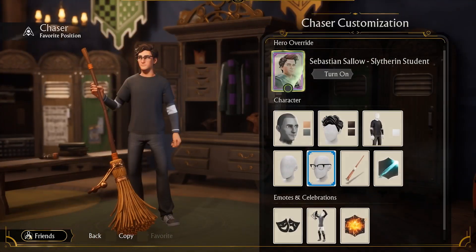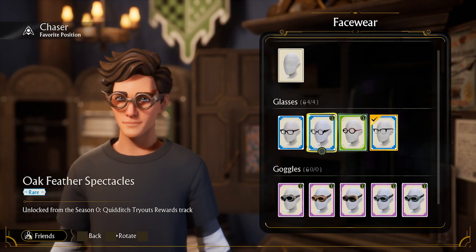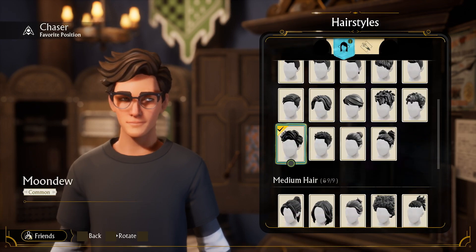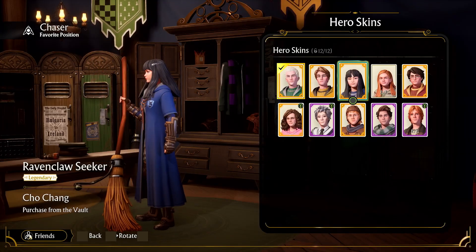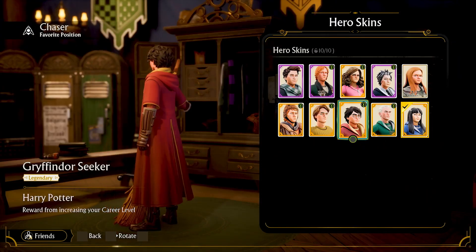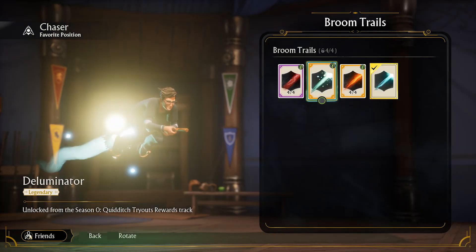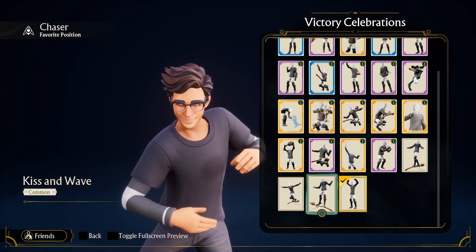With six characters in your roster, you'll have no shortage of ways you can express yourself. Each character can be customized to your liking, including their physical characteristics, hair, outfits, hats, wands, and more. Or you can equip any slot with hero skins that let you appear as your favorite Wizarding World characters. In addition to your looks, you can personalize your Broom Skins, Broom Trails, Goal Scoring VFX, Emotes, and Post Game Celebrations.